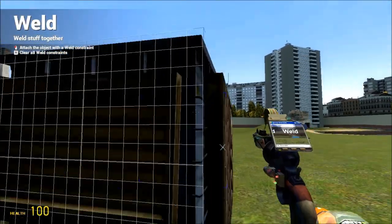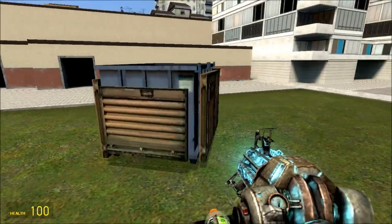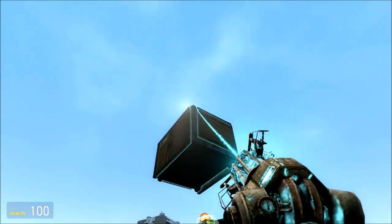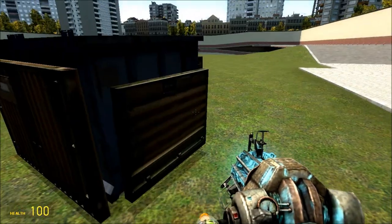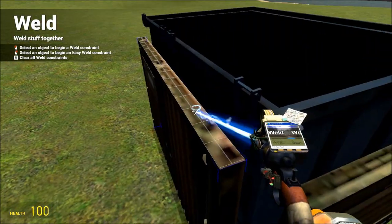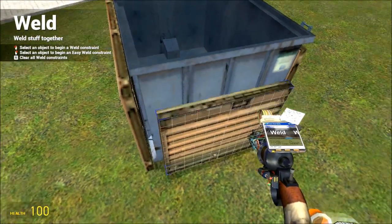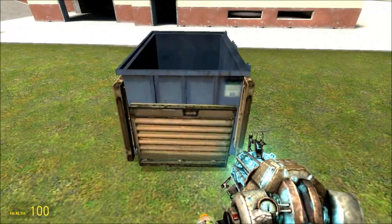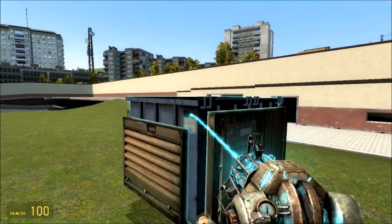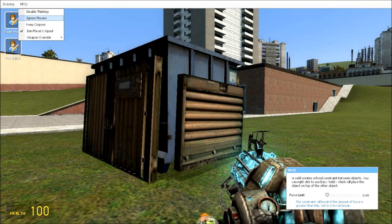Kablam! And this — kablam! Let's see if that works. Hopefully it doesn't tear apart. Now for the dumpster part — our fort will become the most indestructible... hopefully. Kablam — make sure everything, even the top, is well secured. Bam, kabam! That should work. Everything is working fine. Now let's test it — ignore players.